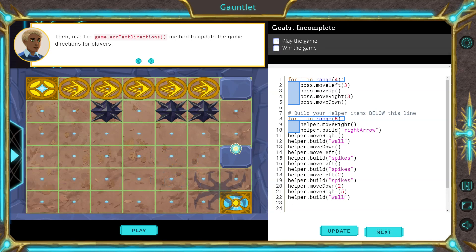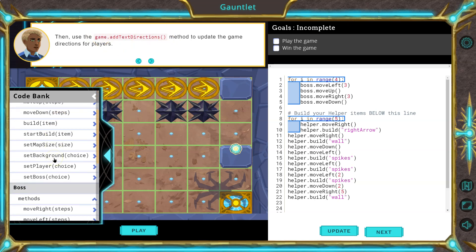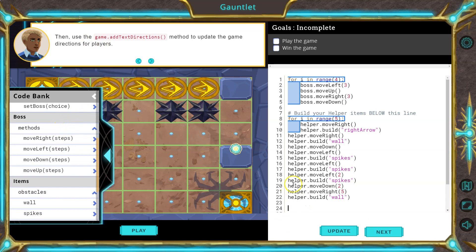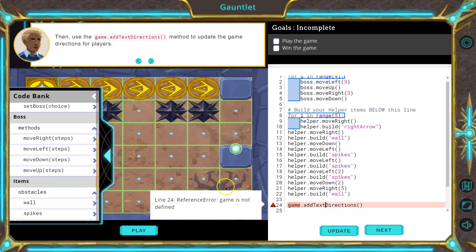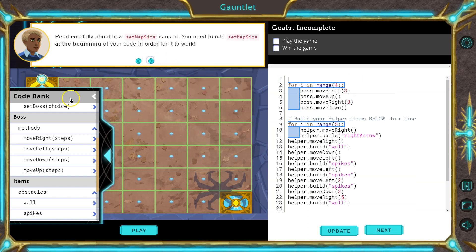Now it wants us to add directions. Let's take a look at our resources here. I think it would be in helper — wait, 'game.addTextDirections'? Interesting, I don't think we have a game object. We have a helper object, a boss object, items and tools. That seems a bit out of place. Let me try: game.addTextDirections. But notice it doesn't even fill in automatically. I'll hit update — yeah, it throws an error. We don't have a game object. This instruction might be out of place. I'm going to bypass that for now and delete that.